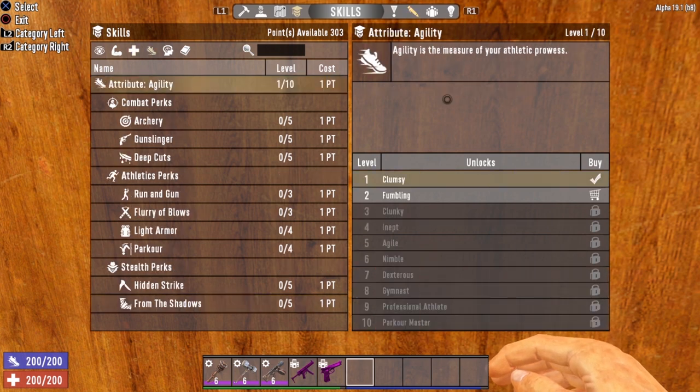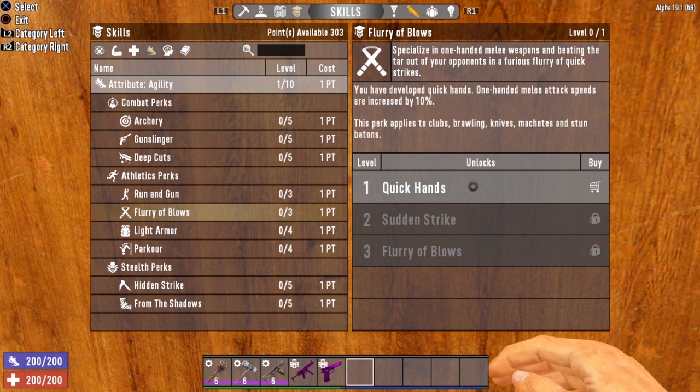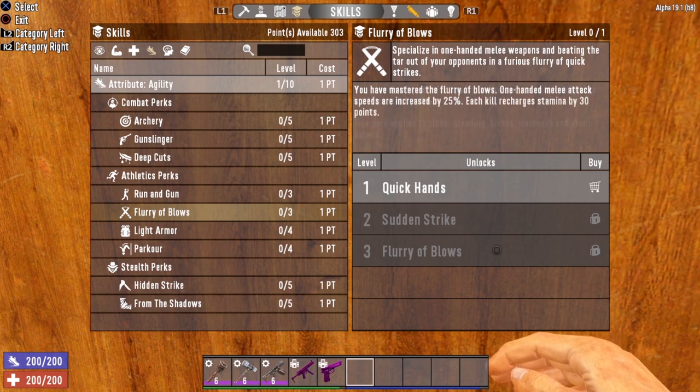The tertiary attribute for this build is Agility, and the main perk we want to focus on is Flurry of Blows. This perk is absolutely awesome for the Steel Club. Initially it only increases attack speed for your one-handed melee weapon like the Steel Club, but if you get this leveled up all the way to level three, you not only get increased attack speed but also a kill bonus — you'll be gaining 30 points of stamina by killing a zombie. Couple that with Sexual Tyrannosaurus, and you'll be gaining 60 stamina every time you kill a zombie. That pretty much means you will never have to worry about stamina ever again.